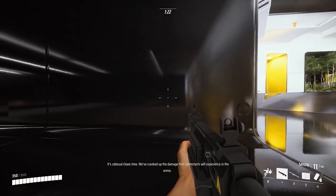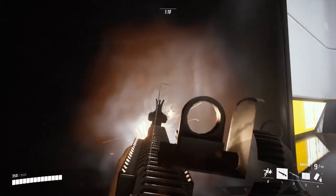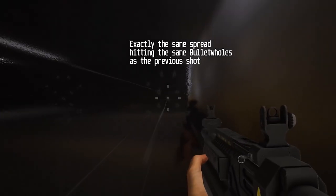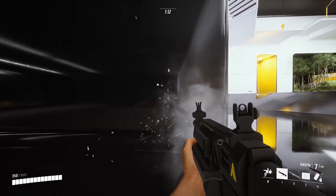For last, we have the shotguns. There is nothing too crazy about them, other than it does not matter at all if you are shooting in ADS or hipfire. The bullet spread will always be the same, so you don't get any more range or smaller spread if you are zooming in.